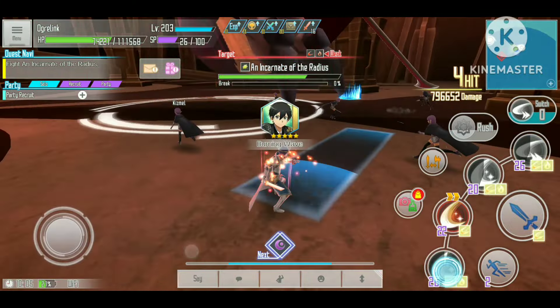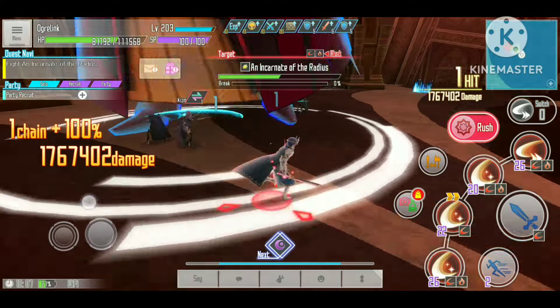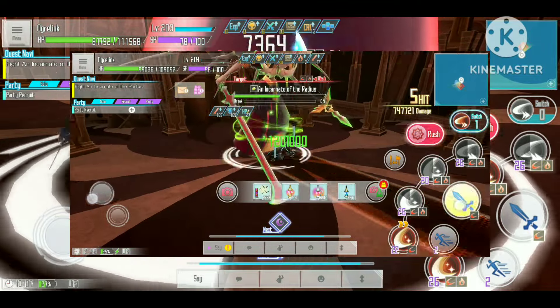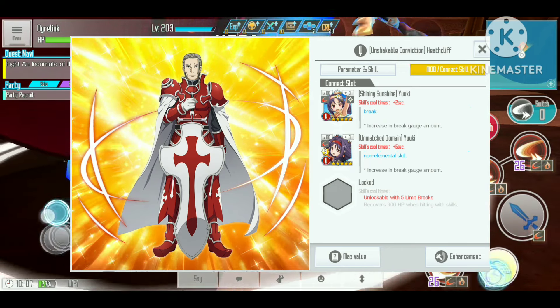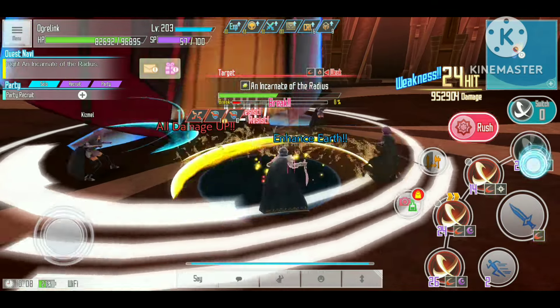The fight continues until I drop the boss's HP to 50%, where my connect skill really shines. The boss uses a break move, and if we fail to break it, it heals itself every 3 seconds — which can restore its HP to almost full. Fortunately, I have two of the best break sword skills attached to my Hit Cleave's connect skill, which is itself a decent break skill.